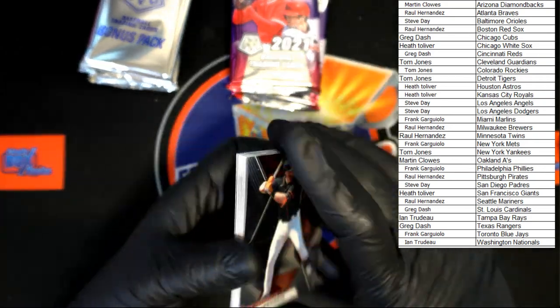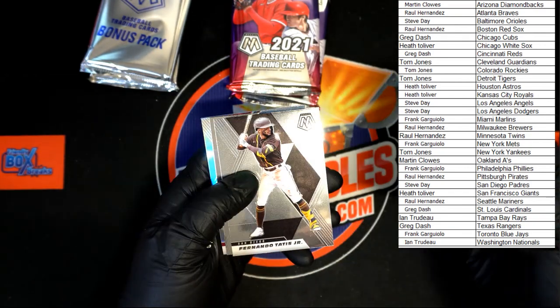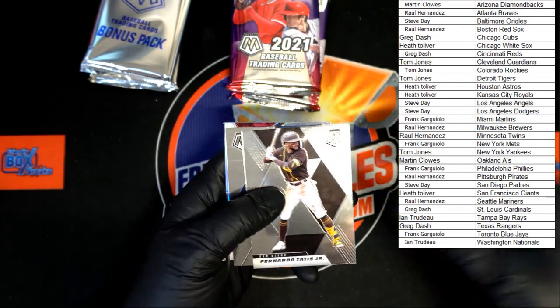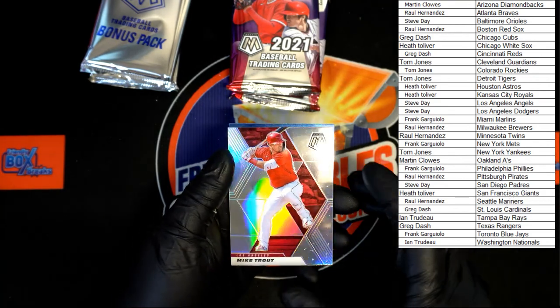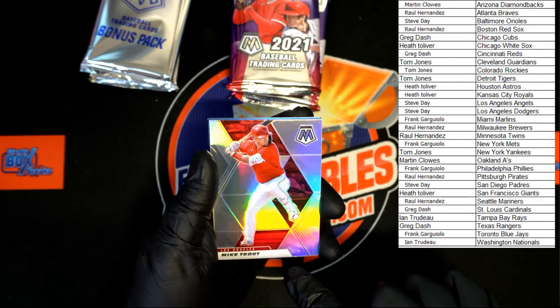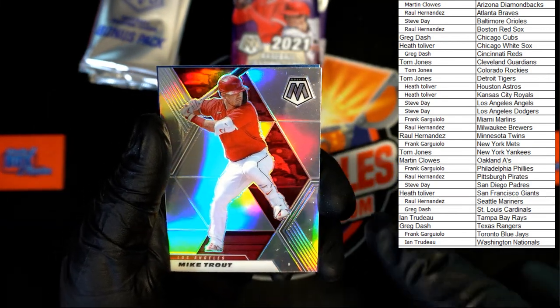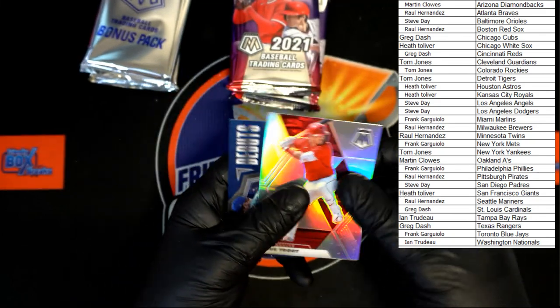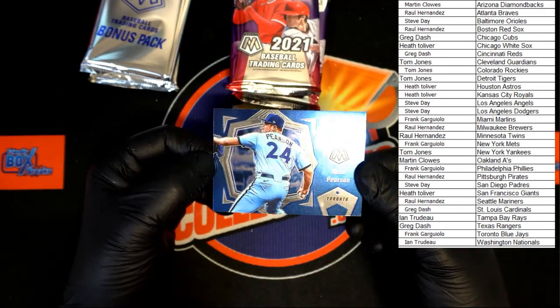Love it. Longoria, Mancini, Correa, Seager, Tatis Jr., Gilbert rookie. Mr. Mike Trout refractor — that one's got spots all over it. I hope you can kind of see it, right down the side there. And then we've got Nate Pearson debut for Toronto, that will be going to Frank G.